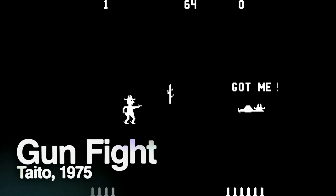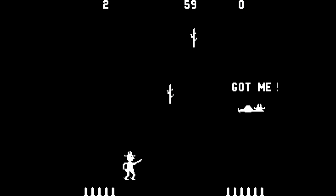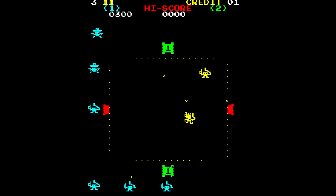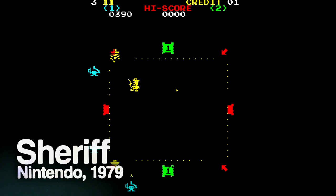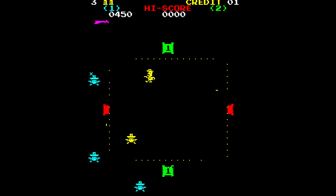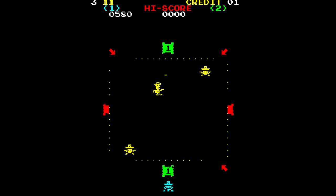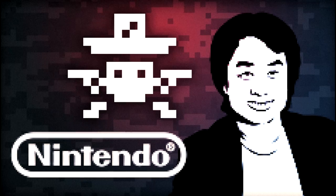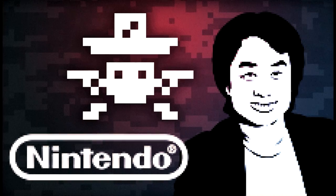Video games with a western flavour were inevitable. Gunfight in 1975 was the first — a simple shooting game with players 1 and 2 facing off in a six-shooter duel. One of the earliest depictions of dual-wielded pistols in a video game is in an arcade title from 1979 called Sheriff, an early Nintendo game published by Exidy. Clearly taking cues from the western movies of its era, this multi-directional shooter featured bandits clearly seen swinging two pistols. It was none other than Shigeru Miyamoto who was responsible for Sheriff's artwork, so the mind behind Mario and Zelda might also be behind the very first video game to feature dual-wielded pistols.